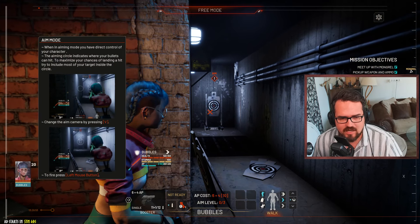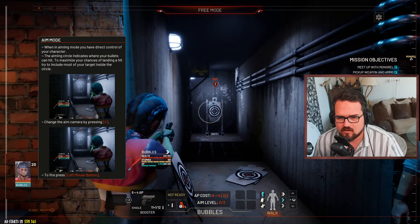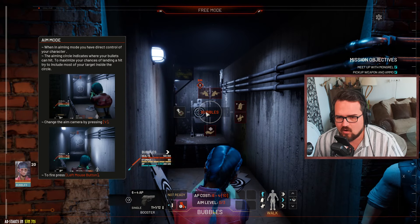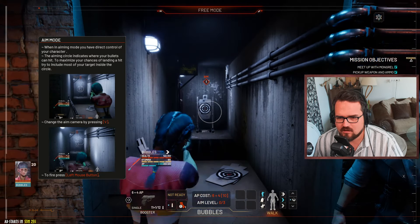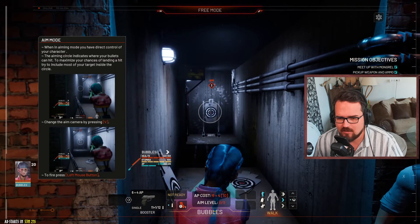Change the camera by pressing V. You can change the aim view - there's shoulder and top-down perspective. Shoulder, shoulder, top. That's interesting. To maximize the chance of landing a hit, try to ensure most of your target is inside the circle.